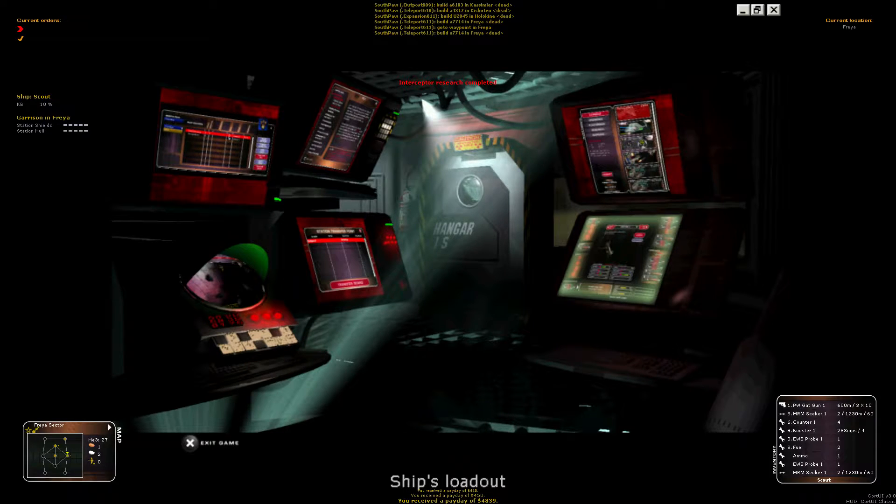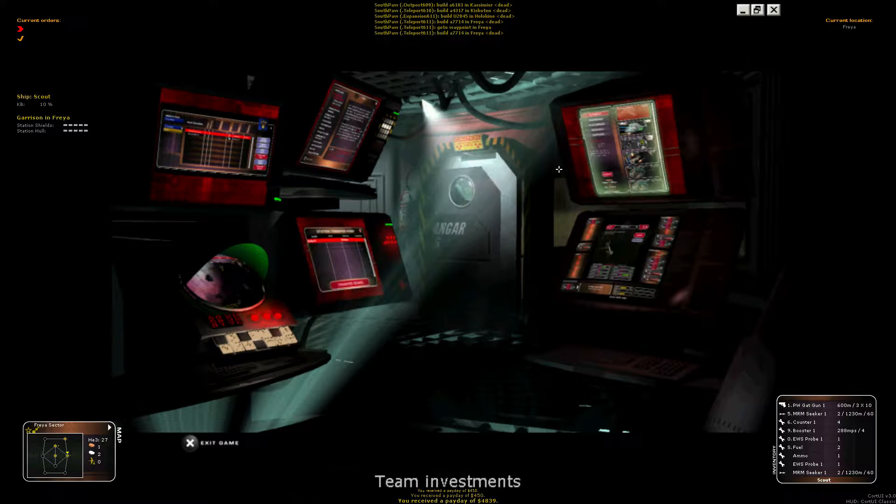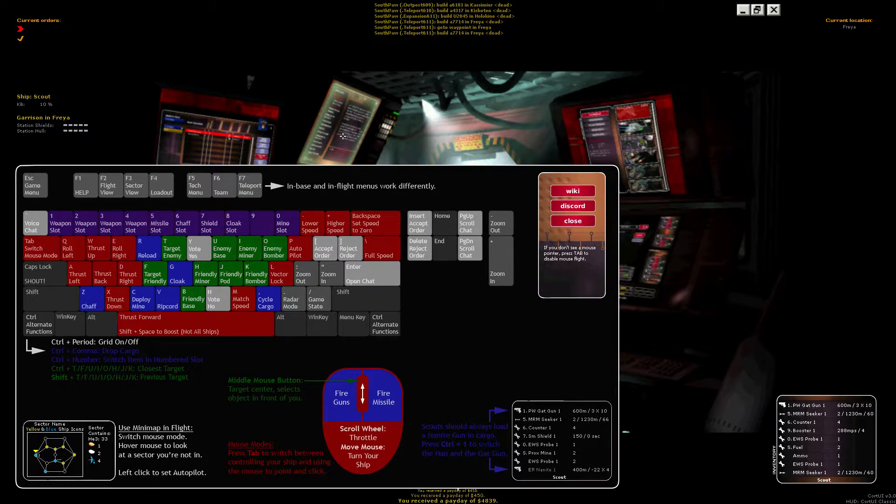Here we are inside the hangar. This is the screen you're going to see every time that you're docked in a base. You've got a range of different information screens that you can get to either by clicking on the areas of the screen that I'm mousing over, or using the keyboard shortcuts. If you hit F1 or click up here, you're going to bring up the help screen.